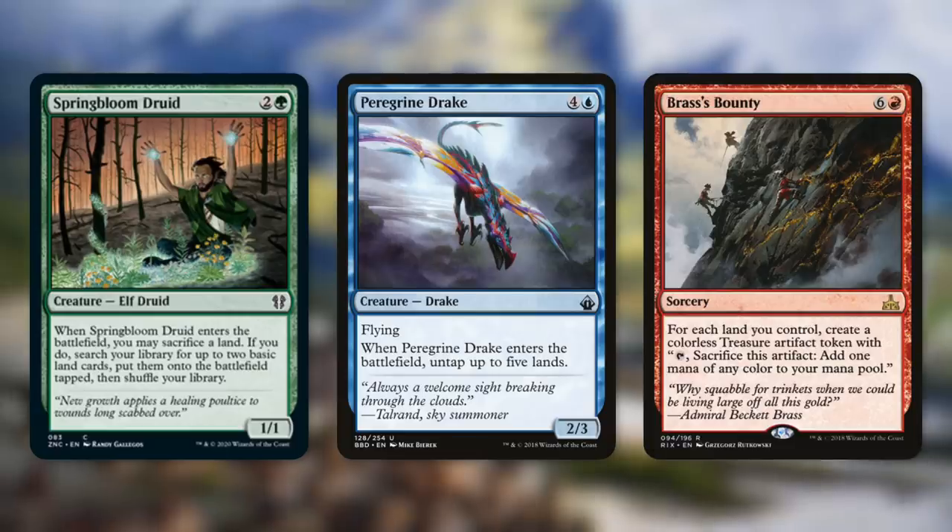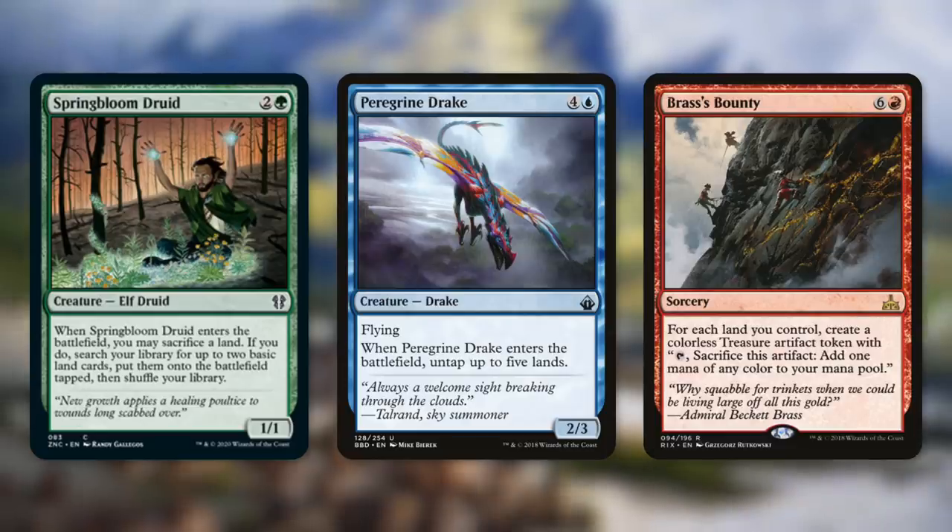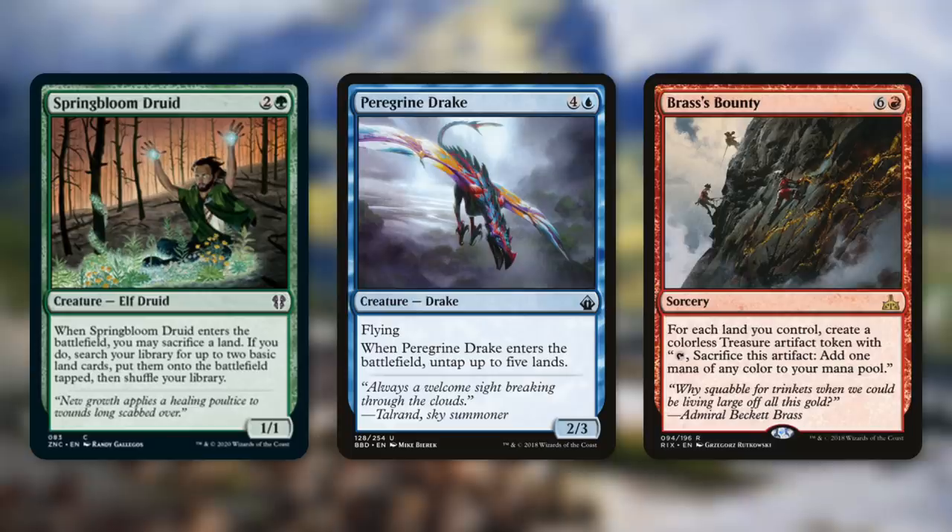Both of these can be great targets for a clone and a copied clone when needed. And finally, another great spell to copy is Brass's Bounty, because for each land we control, we get a treasure. Doubling that up can give us a lot of temporary mana advantage. And speaking of advantage, let's move on to some card advantage.